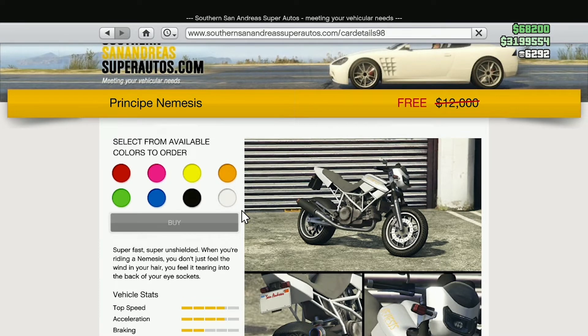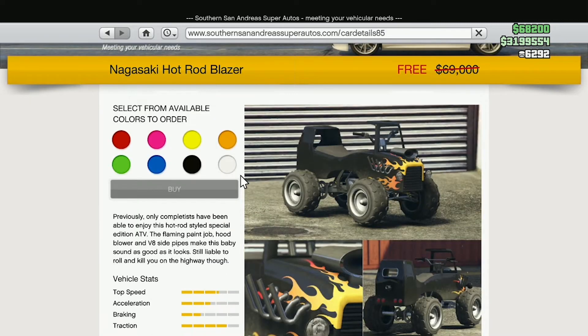We can also pick up the Nemesis for free, however I would pass on this bike even for free. It is underpowered, underwhelming in handling and driving experience, and in the looks department it is a very simple and basic bike. Last up for free vehicles this week is the Nagasaki Hot Rod Blazer, which I would definitely pass on as well. It may look kind of cool but it is very underwhelming and not fun to drive. You'd be much better off picking up the standard Nagasaki Blazer or the new and improved Nagasaki Street Blazer, as those are both very fun to drive.